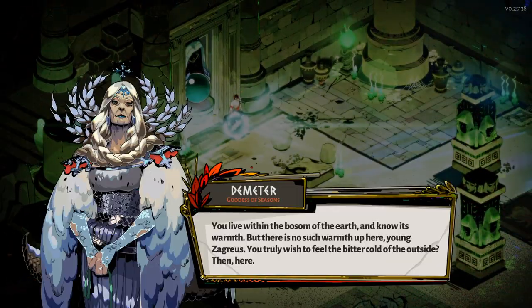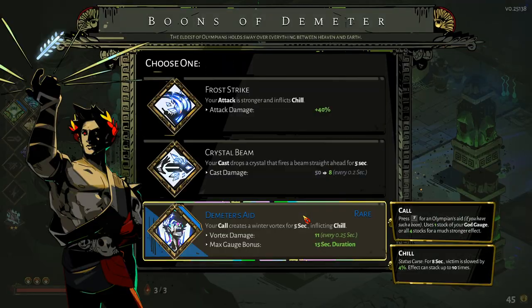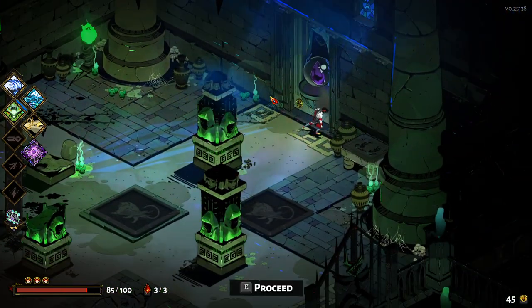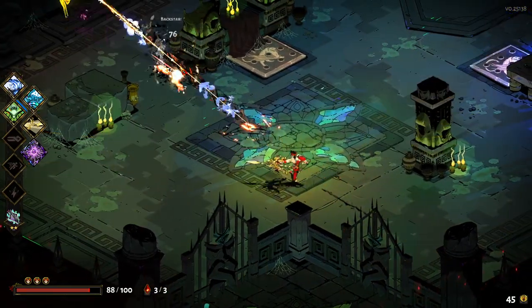What you got for us? 'You live within the bosom of the earth and know its warmth, but there is no such warmth up here, young Zagreus. You truly wish to feel the bitter cold of the outside.' Our attack inflicts chill — let's just go with that. Even though it's weak, it's going to be nice. We'll go for a bit more darkness here. We'll be getting as much darkness as possible, considering we're going to be giving a lot to get the better boon rarities.